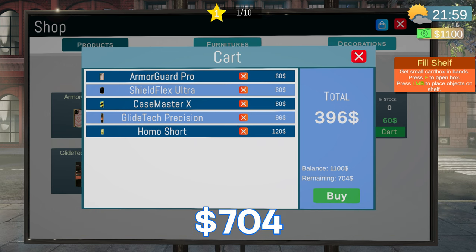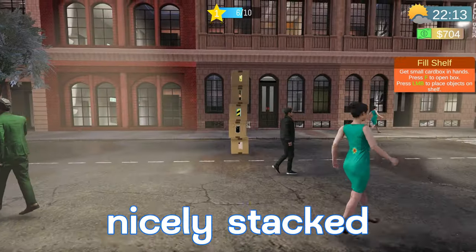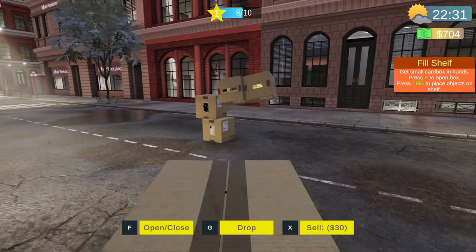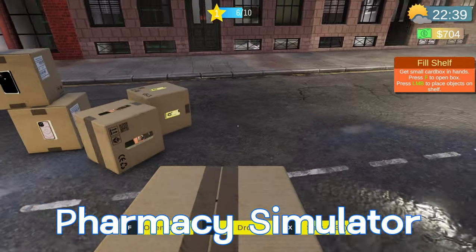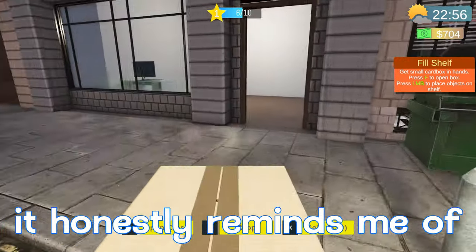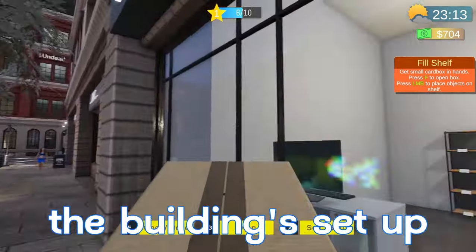I think we'll add one of everything — 396 total, 704 left over. Press buy, and our stuff is over here stacked right in the middle of the road ready to get run over. It's not like Pharmacy Simulator where they stay nicely stacked when you take them off — it honestly reminds me of Supermarket Simulator, even the way the building's set up and the interface.